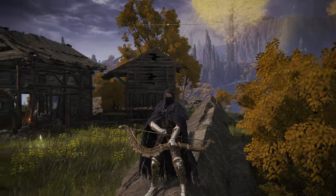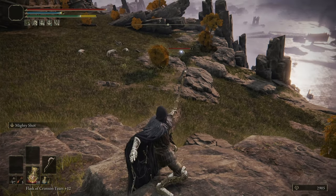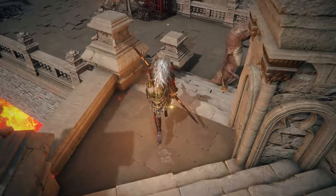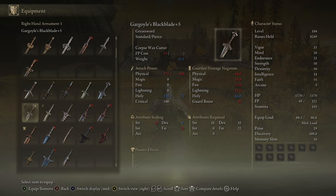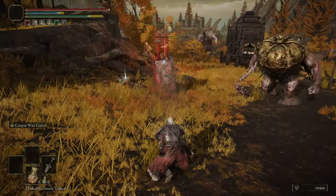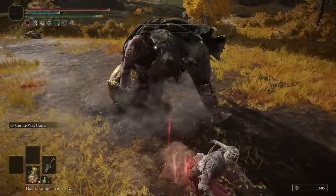The Erdtree Bow is the only bow on this list, and it's okay. Bows aren't really great in the game overall, but it's a good bow to use especially for a Faith build, so that's why it sits in B tier. The Gargoyle's Black Blades is a solid holy and Faith scaling Twin Blade weapon with really good Strength scaling and a bit of Dex. Spinning Slash isn't entirely unique but is a solid Ash of War. The Gargoyle's Black Blade greatsword scales with Strength primarily, with the Corpse Wax Cutter Ash of War dealing a holy wave attack. Good range for ranged options — a solid weapon, but there are better Greatswords in this list.